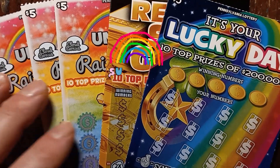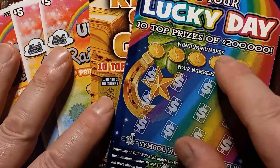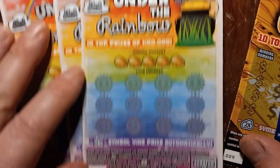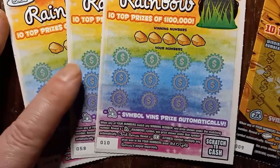Hello YouTube, Losing Lincolns back here with some more $5 tickets. We have It's Your Lucky Day ticket 37, Ready Set Gold ticket 9, and three of these Under the Rainbow. We got 10, 58, and Black Box 59.